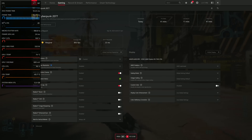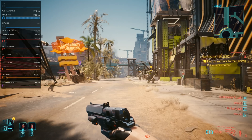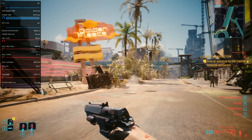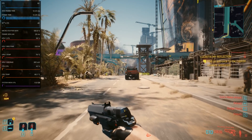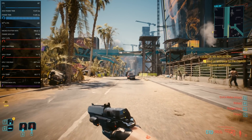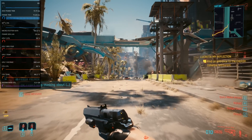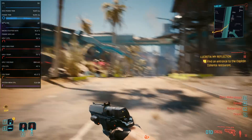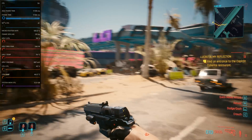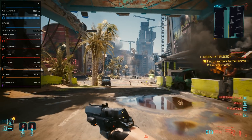What AMD Fluid Motion Frames is doing is applying interpolated frames through the driver to pretty much any DX11 or DX12 game — you just click a button and your frame rate goes up. However, because it's done at the driver level, it doesn't have access to motion vectors that the game would feed into a proper FSR3 implementation. So if things start moving quickly, it would have a very difficult time maintaining image quality, and their solution — at least currently in this beta — is to just disable the feature on fast mouse movements.